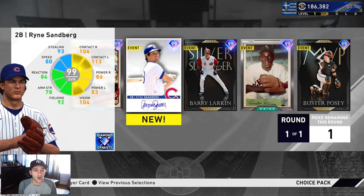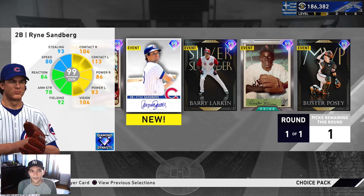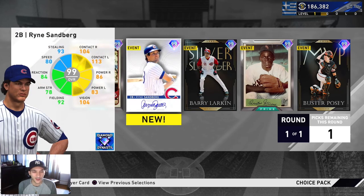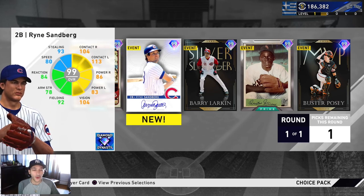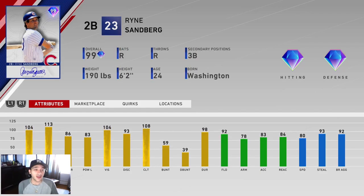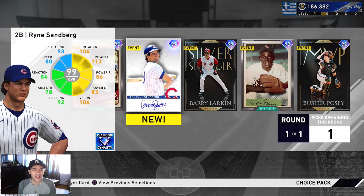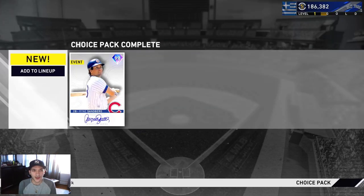Barry Larkin has 113 contact versus righties, 93 versus lefties, 62 power versus righties and 104 versus lefties, 108 vision, diamond tier defense and 86 speed. The difference is Larkin has 108 vision versus Sandberg's 104. Sandberg has both power numbers over 80, diamond tier defense, and can play second and third - two positions - while Larkin can only play short. My shortstop right now is Gleyber Torres so I think I'm gonna take Ryan Sandberg. Another 99 added to the squad.